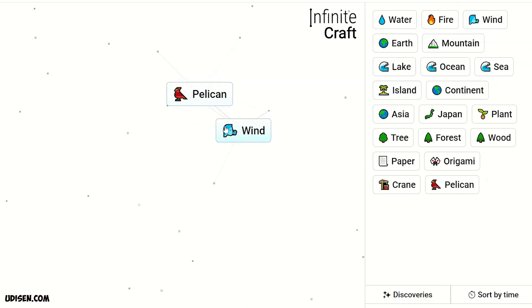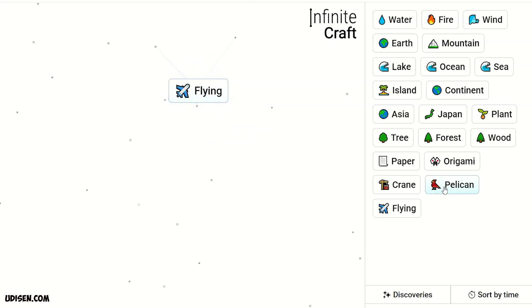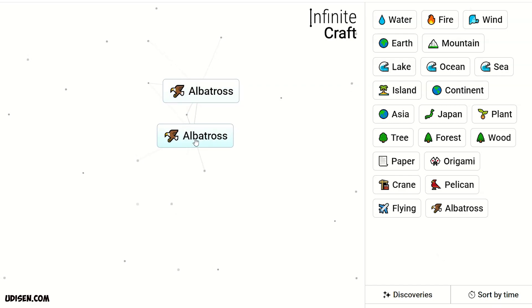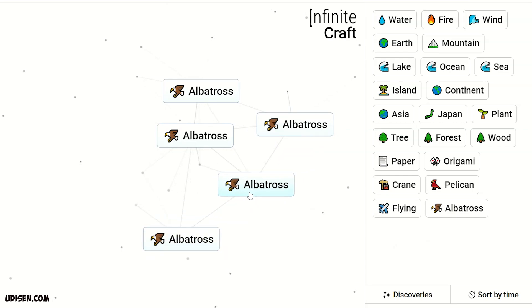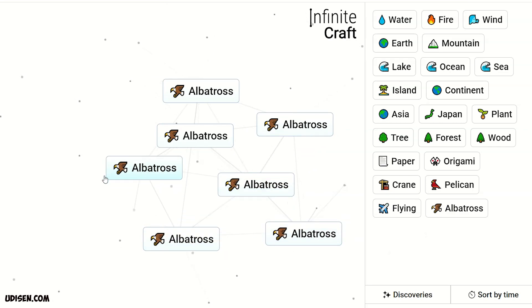Pelican plus Wind gives Flying, Flying plus Pelican gives Albatross. So that's how the system works. Thank you for watching — rate, comment, subscribe. In the video description you'll find tons of other birds from Infinite Craft. I publish a video every day just for you.